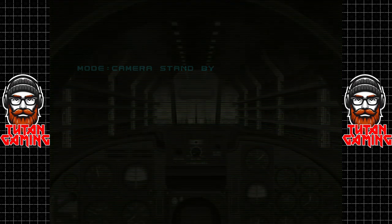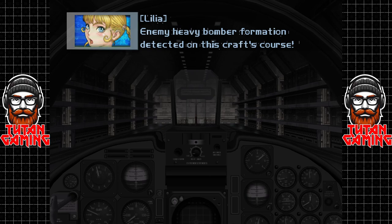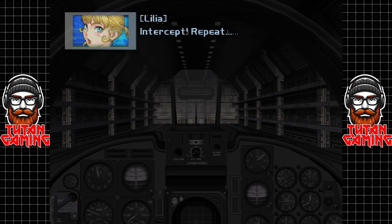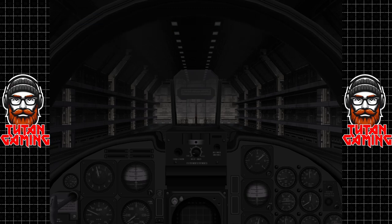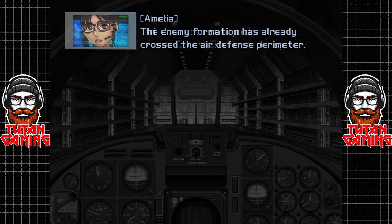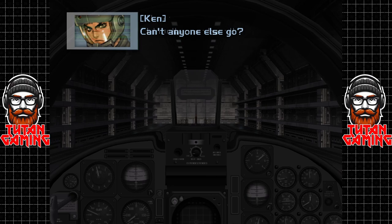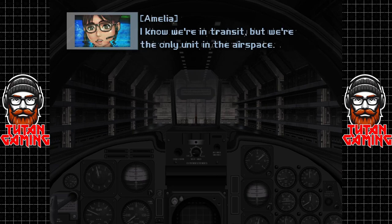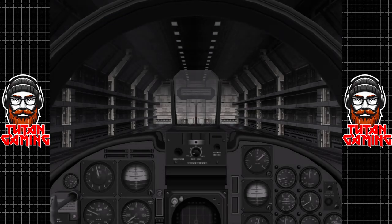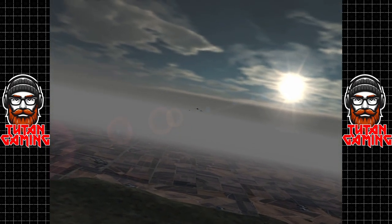So the game starts with what sounds like a combat scramble. Characters are ordered out because enemy formations have already crossed the air defense perimeter, cruising towards area NB53. We've got this very realistic-looking game graphics, and then we have these just silly anime characters. Yeah, that's not jarring at all. It doesn't look good.